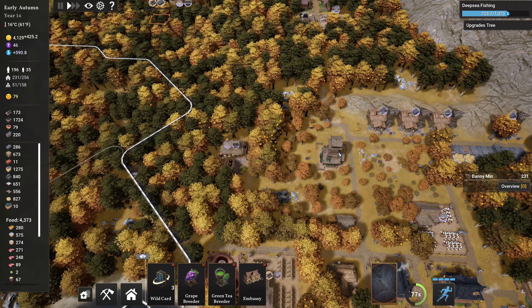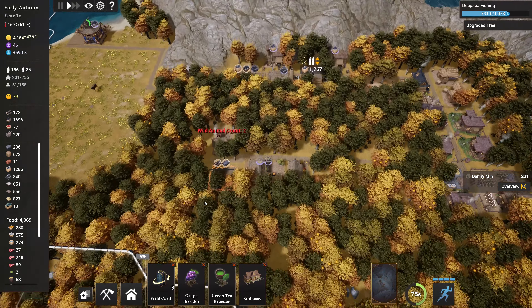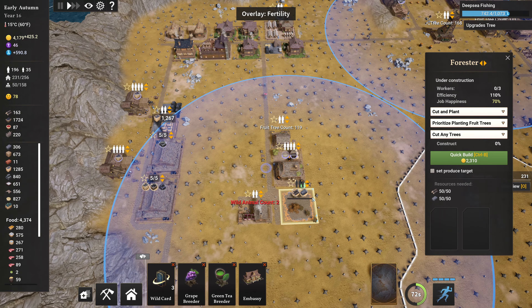Did I actually build houses up here? No, I built a granary, which is storing crap. So that's excellent. We can always use the storing of crap. Wild animal count is zero, so that's basically not worth anything. I've got three wild cards to spend, which I would love to spend but I can't. This is a house. This is a forester.